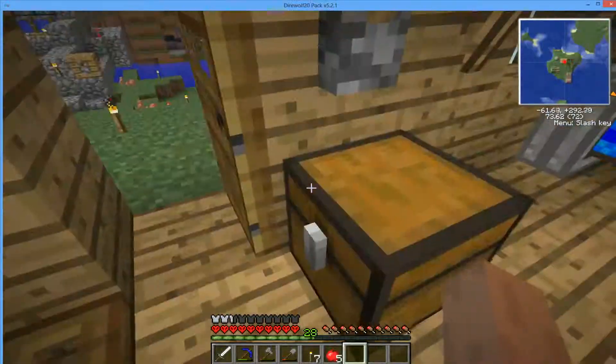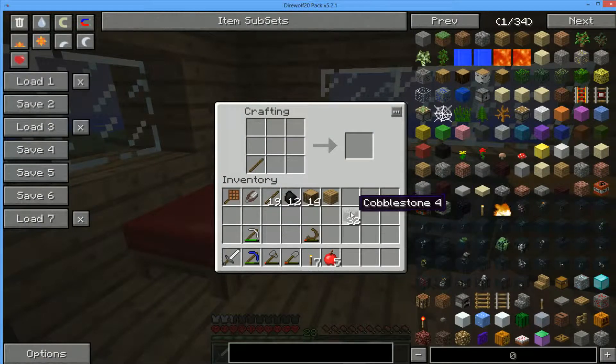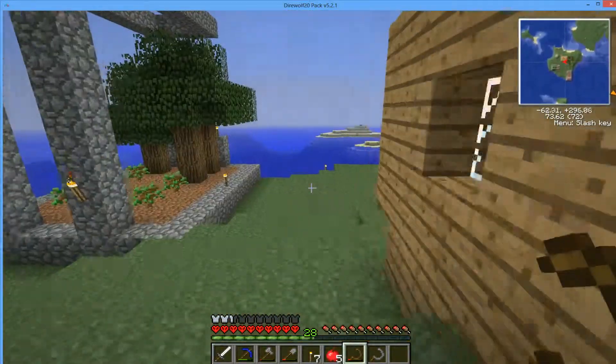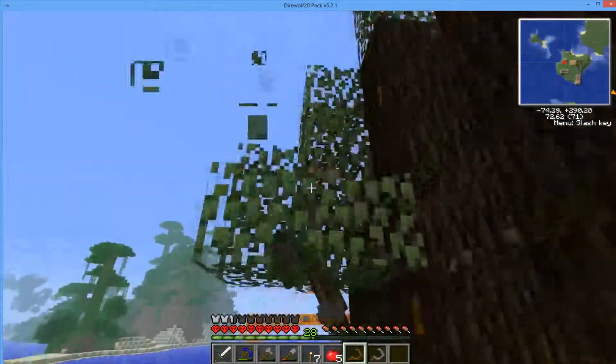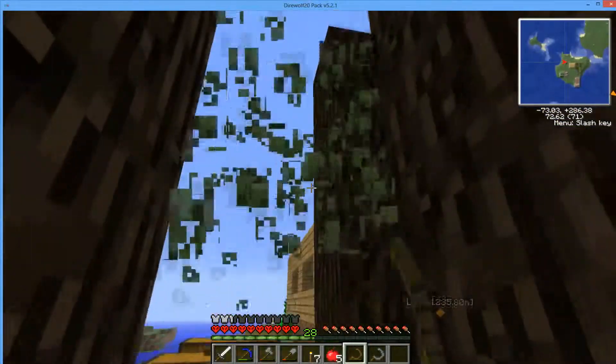Let's create a stone sickle because the wood sickle isn't going to last much longer. Now we're going to cut the leaves off the rubber trees so we can get started on rubber production. We need to harvest the rubber.